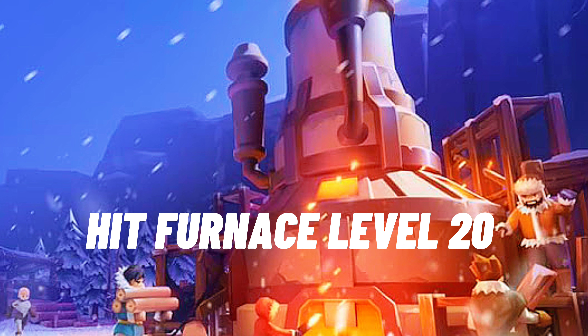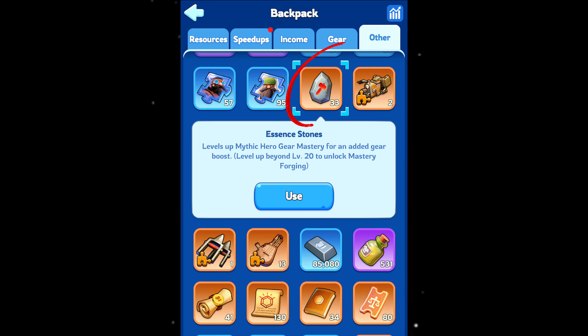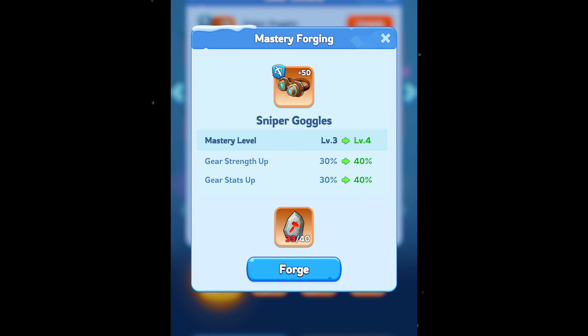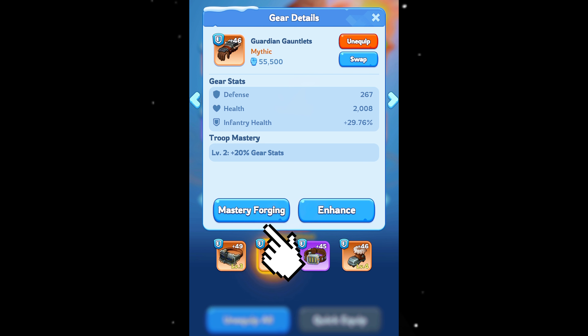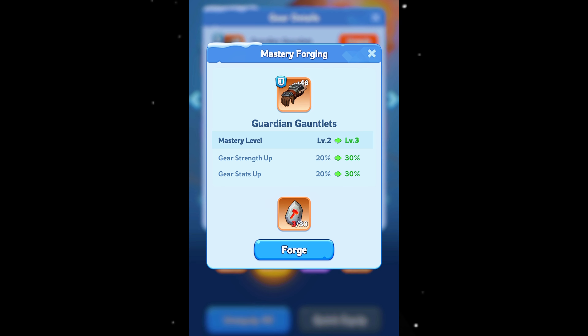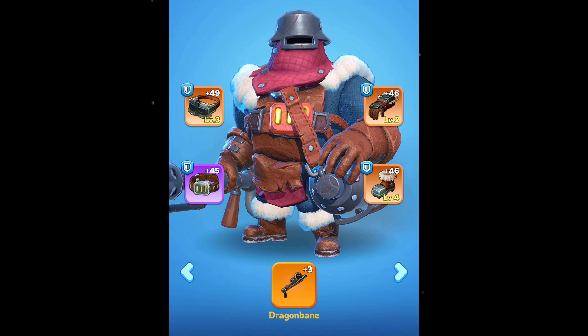Next up is mastery forging — think of it as supercharging your gold gear. It unlocks an extra boost to its main stat and all its fancy perks; essence stones are your fuel for this upgrade, so start stockpiling. Mastery forging provides a percentage buff to both the gear strength and all other buffs provided by that piece of gear. Once both requirements are met, tapping on the gold gear presents you with the mastery forging button alongside the normal enhancement button. The mastery forging level is displayed on the bottom right of the gear thumbnail in yellow text.